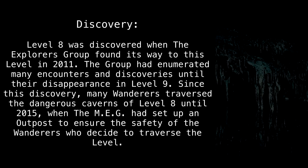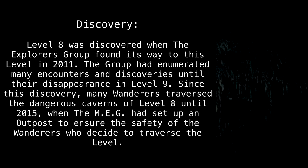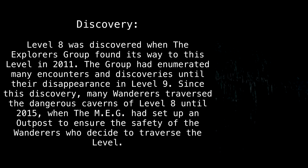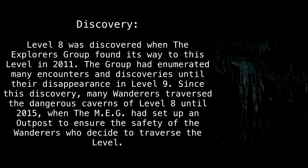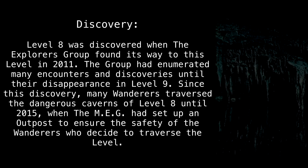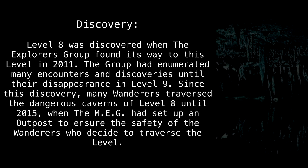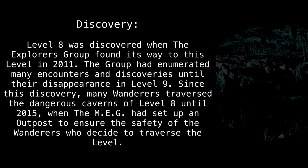Level 8 was discovered when the Explorers Group found its way to this level in 2011. The group had enumerated many encounters and discoveries until their disappearance in level 9. Since this discovery, many wanderers traversed the dangerous caverns of level 8 until 2015, when the MEG set up an outpost to ensure the safety of wanderers who decide to traverse the level.